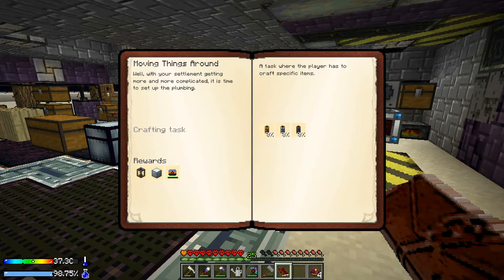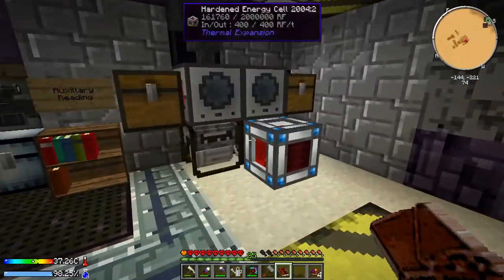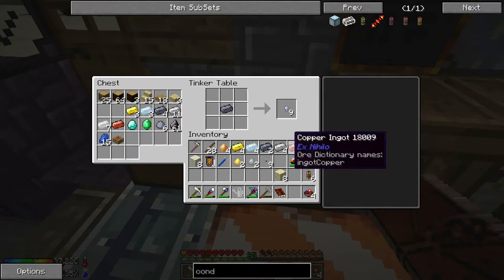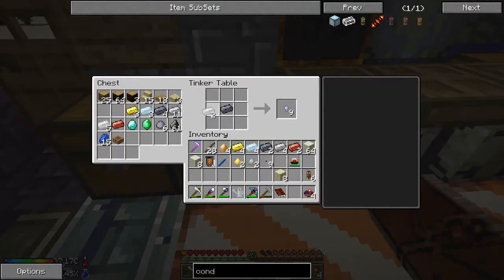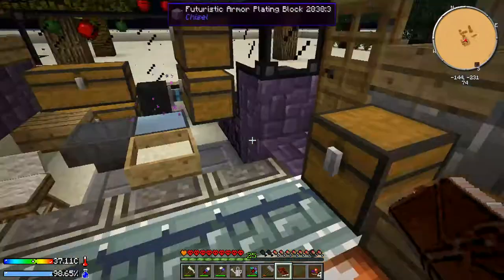With the settlement getting more and more complicated, it is time to set up the plumbing. We need to make a fluid duct opaque, item duct opaque, and a leadstone energy conduit. To make that energy conduit we need some glass, so we have to cook a little bit. For the fluid ducts we need a lead ingot and a copper on each side, and for the item ducts we need a tin on each side.